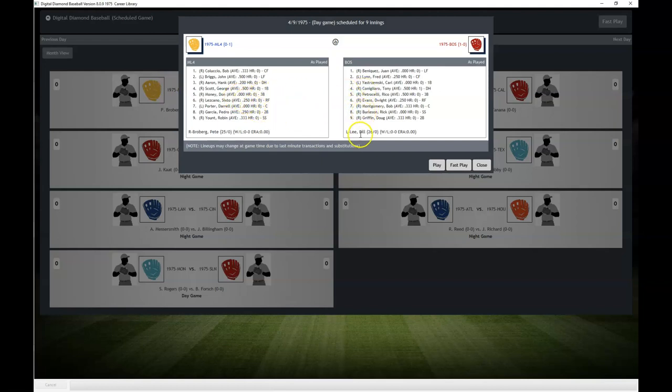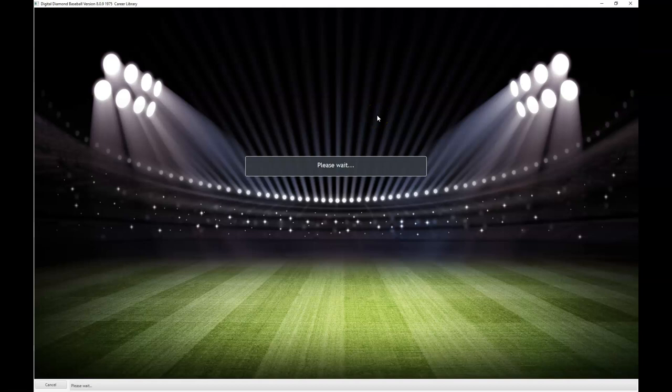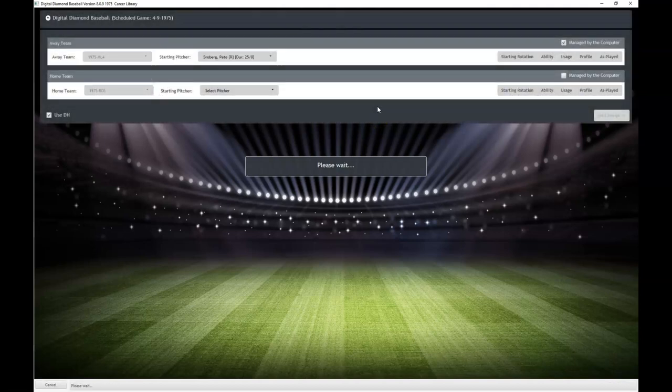The game does pregame transactions — any transactions that occurred. That's another cool thing: they have the full database of transactions that occurred during the year. So it's a pretty nice feature of this game. We've got Bill Lee, a lefty, going against Pete Broberg, who I remember being on Seattle later on.